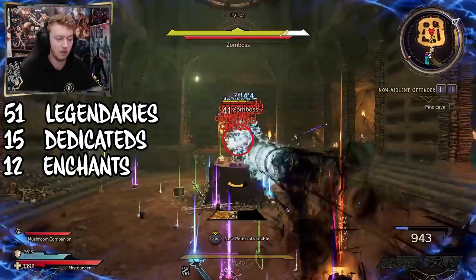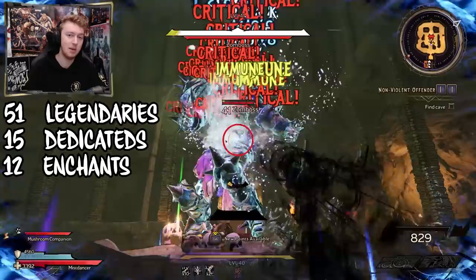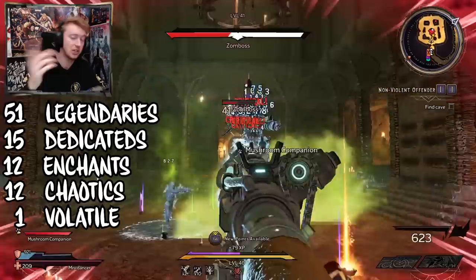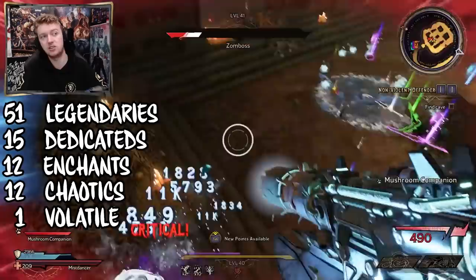Chaotics and volatiles can roll on anything, and I managed to get 12 chaotics out of 51 legendaries — about a 23% drop rate, which is pretty close to what the chaos menu states. I got one singular volatile, which happened to be on the dedicated Last Gasp shield. That's hard to draw conclusions from without a lot more farming, but it's on par with the 1.4% chance.